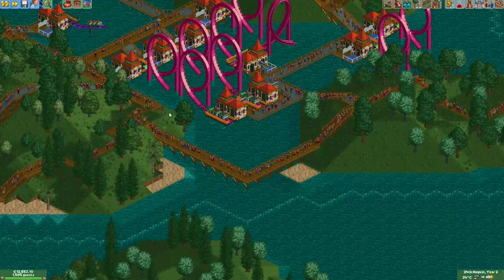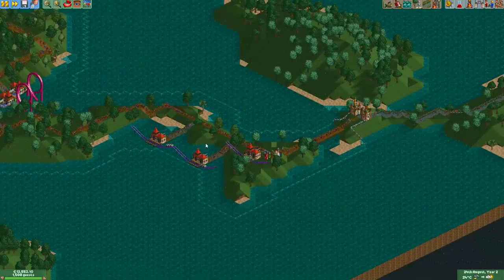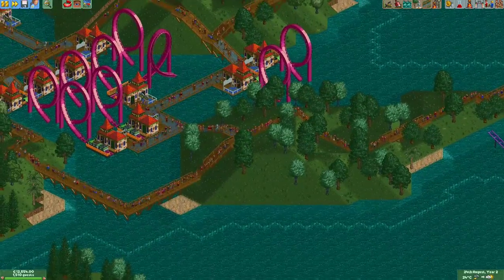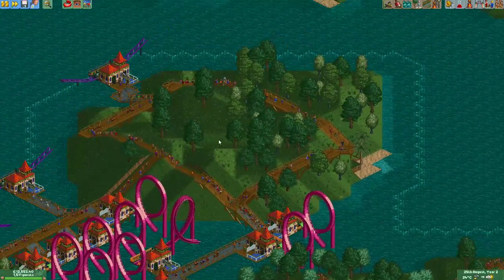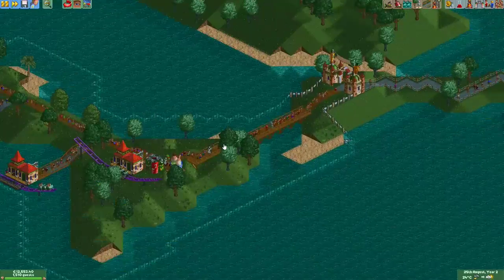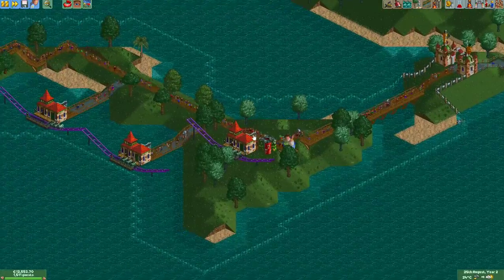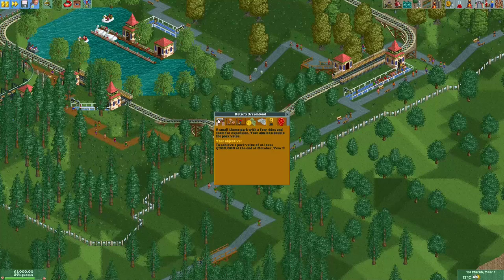Trinity Island — not really much to say other than spam coasters and keep guests happy. Just the right amount of paths to prevent overcrowding, and advertisement campaigns were definitely necessary here.